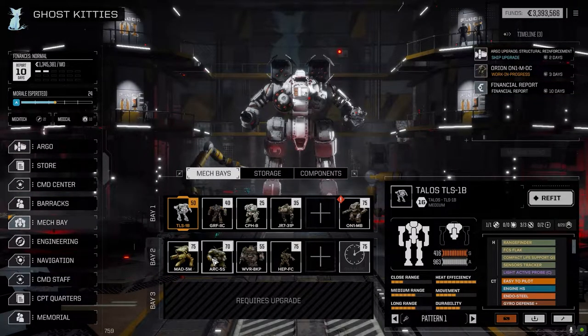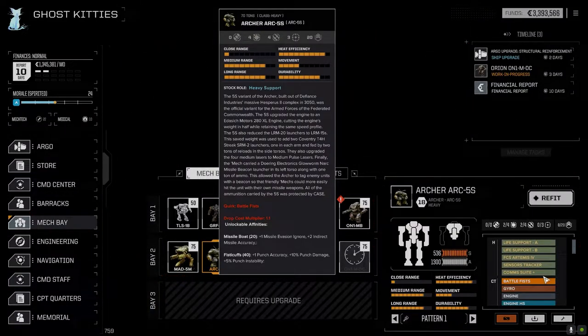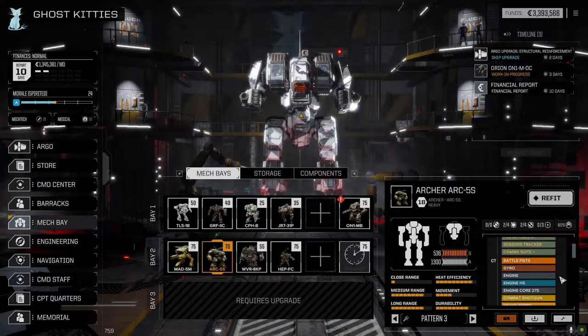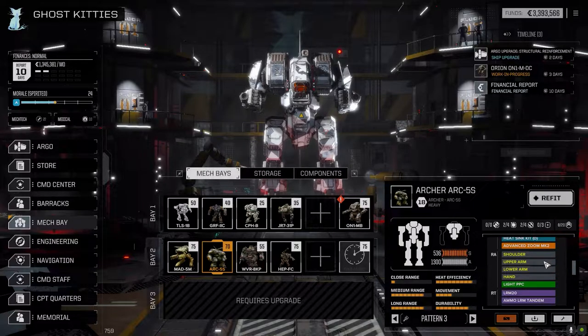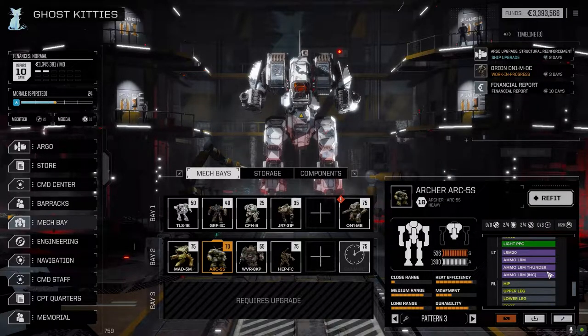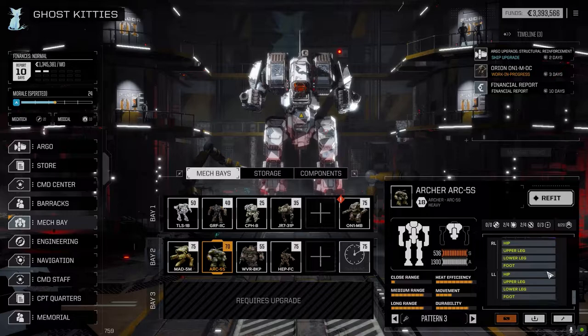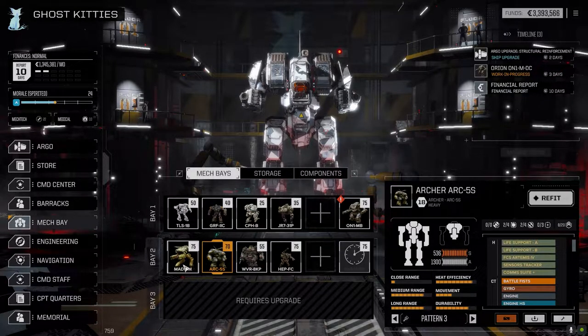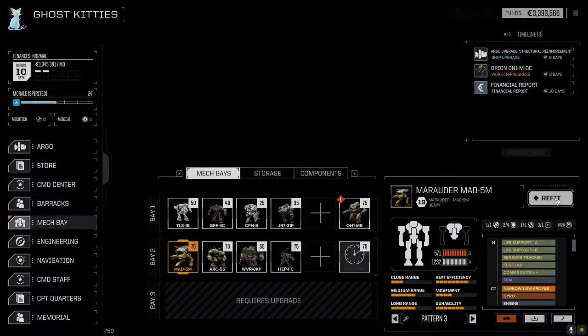I did pick up a couple of targeting computers. I think I put one in the Archer because I want to run this guy today. I picked up an Advanced Zoom Mark II, which basically negates the 'no visual' penalty and gives plus one accuracy up to 810 meters. Since this guy's got light PPCs and LRM 20s, I think that's a pretty good get for that guy.